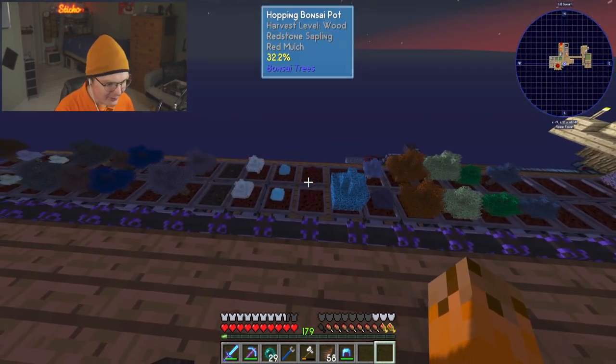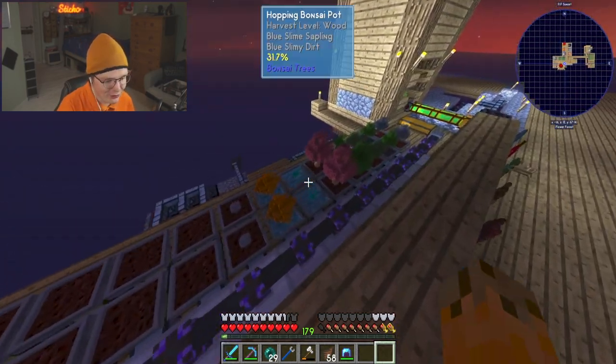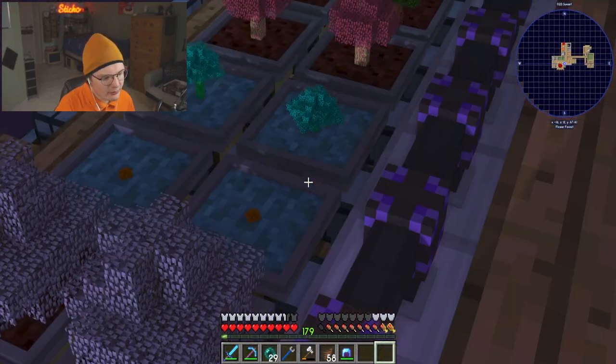This is our new sampling array, and as you may notice there are a lot of different types of mulch in here. There's black mulch over there, red mulch, and blue stuff.